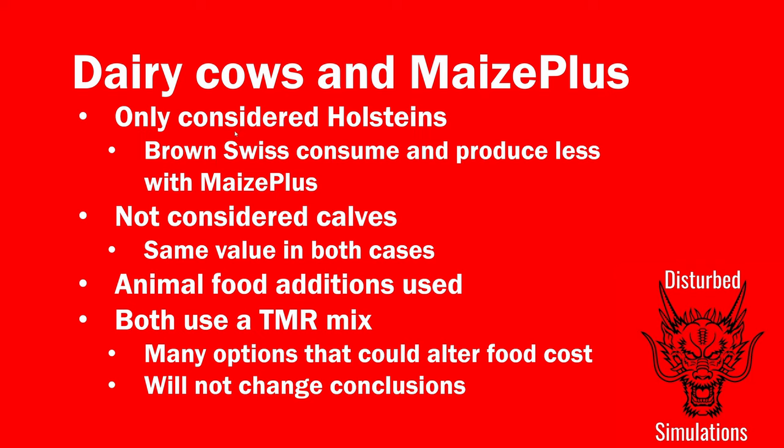I have not considered calves — every 10 months from 28 months onward you'll get calves with dairy cows, but since that's the same in both cases I haven't included it. It would let you make a little more money or grow your herd. I played with animal food additions enabled because that's how I play with Maize Plus — it makes the big changes to how much cows eat and produce. In both cases they've been fed a TMR mix.